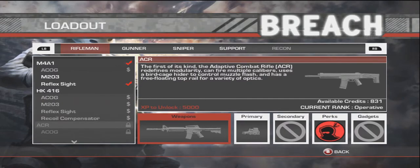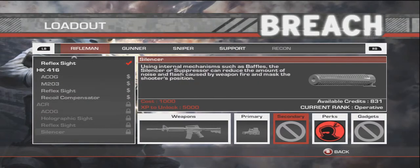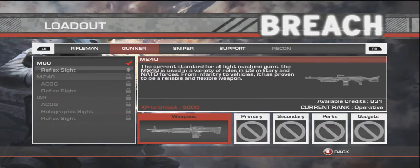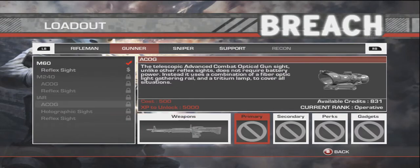ACR: ACOG, holographic, reflex, and silencer. Gunner: M60 with reflex, M240 with ACOG reflex, and IAR with ACOG, holographic, or reflex.